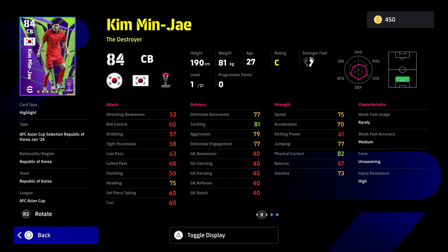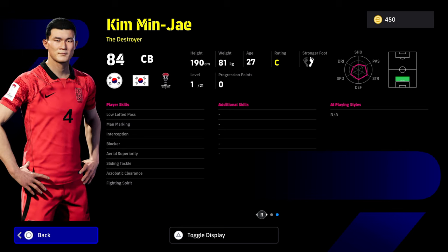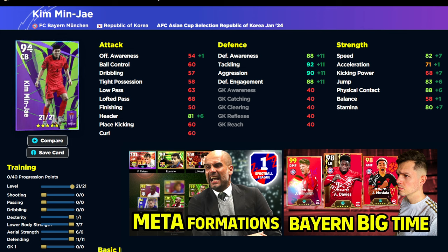That brings us to Kim Min-Jae, who plays for Bayern Munich — very very solid. He does have some excellent player skills: blocker, interception, acrobatic clearance, area superiority, man marking, lofted pass, and fighting spirit. He's down as a destroyer, so he's not the fastest. It's going to be difficult to replace your destroyers with so many good options available. For newcomers, this is a good pack to start with — 90 plus in every single defensive stat, 85 speed with Ten Hag's plus three manager boost, and 90 physical contact. A very solid starter destroyer.